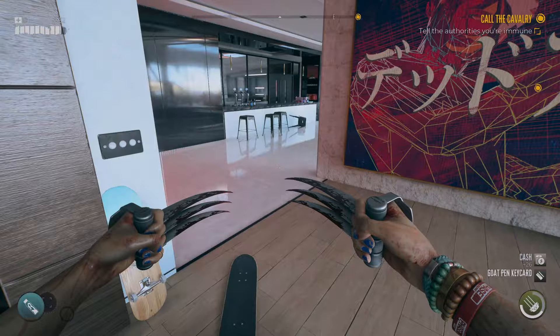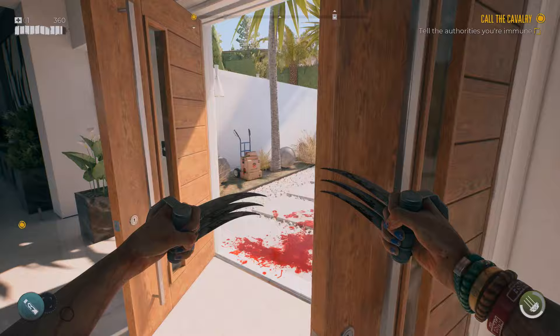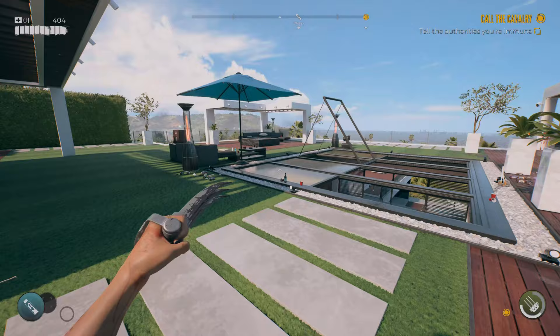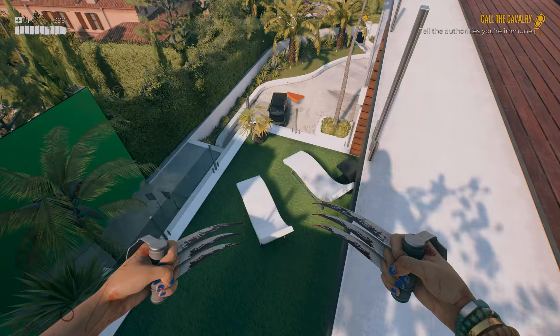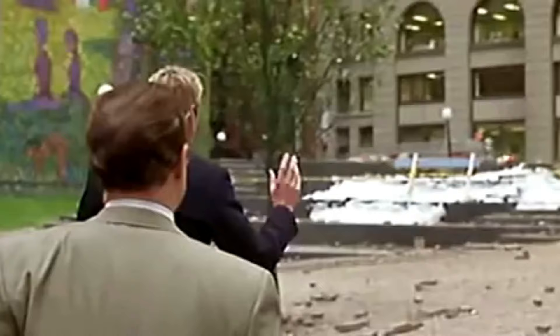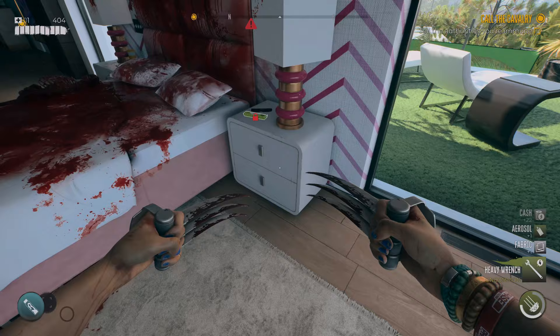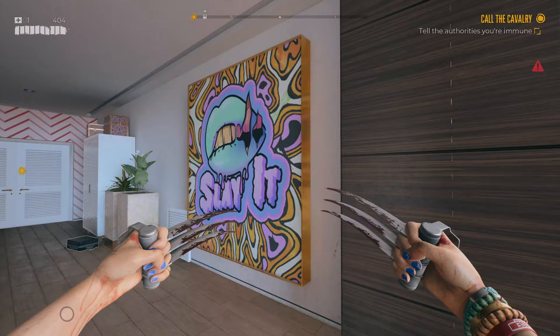Once you get the Goat Pen key card, run back upstairs and exit through the door that was originally closed. Make your way past the cars and across the roof to the left - you'll see a wall made of glass panels. Smash the glass panels and there's a little ledge you can jump down to, like a balcony area. Jump down, smash the window - the alarm will go off but it goes quiet once you walk in. Make sure you check around this area thoroughly because there are boxes and items to pick up.